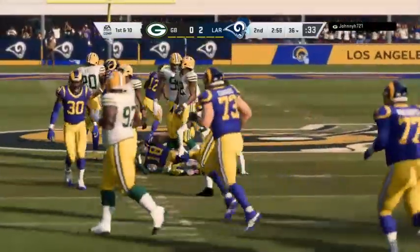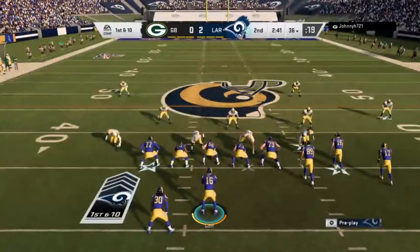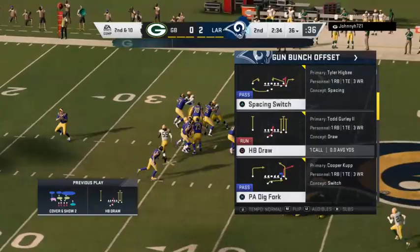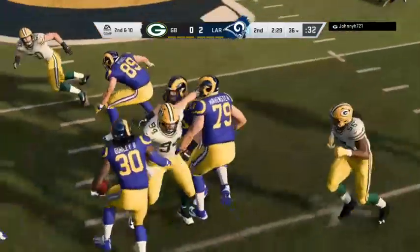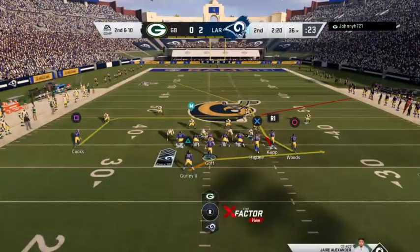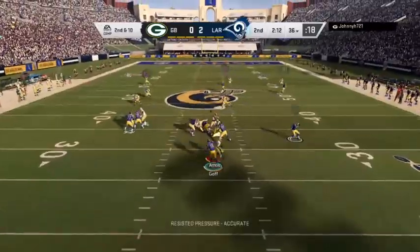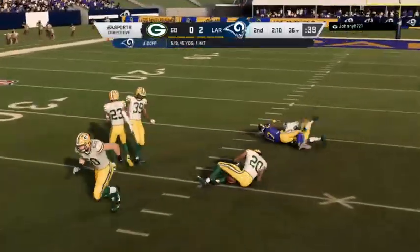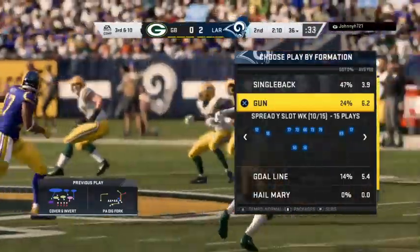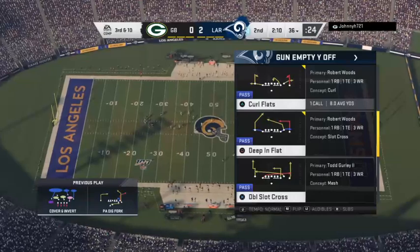I still get a kick out of watching quarterbacks and receivers do the pass tree in pregame warm-up — they tune it up in practice too. They build that trust for situations like this. Delayed give out of the gun — the defense was ready. A draw play out of the shotgun isn't ideal because the quarterback doesn't have much action to sell it. You should be able to read it. They try to throw on second down but incomplete — Woods the intended receiver — bringing up third down.